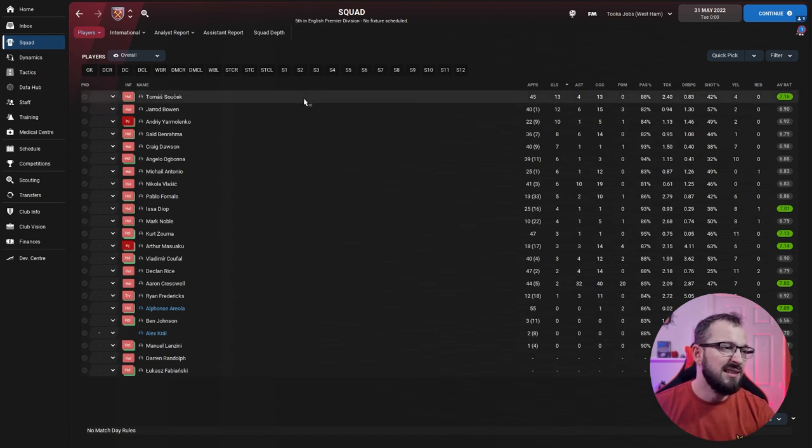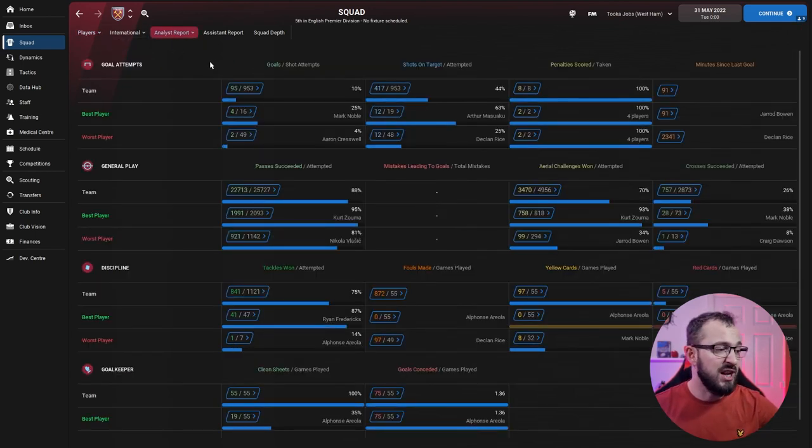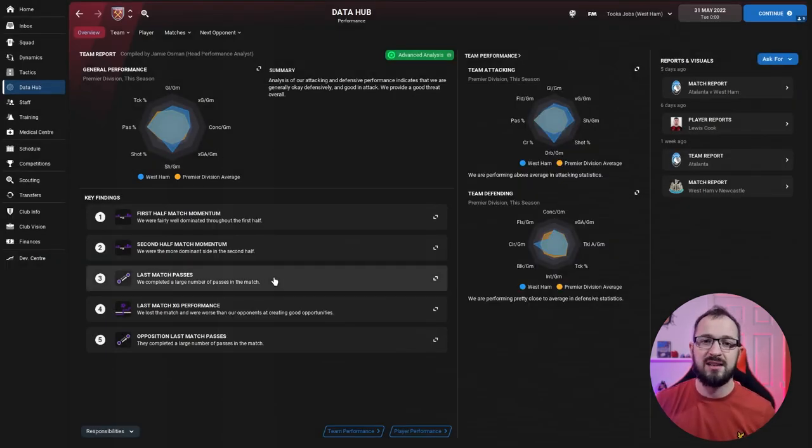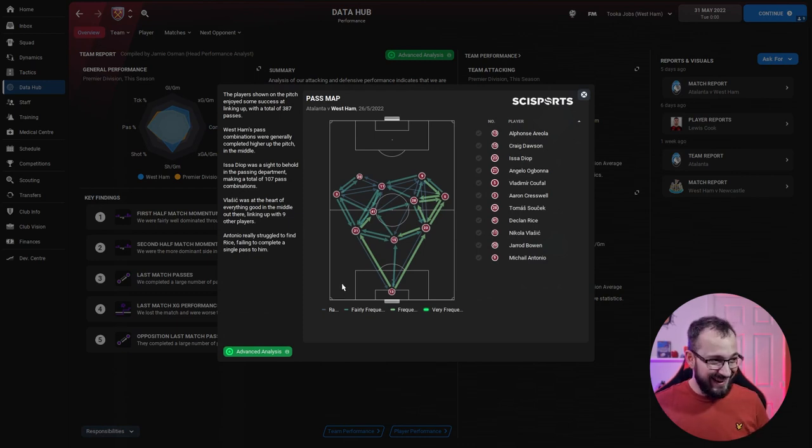West Ham's biggest scorers were Soucek and Bowen with 13 and 12, then Malenco with 10. Full numbers: 95 goals scored, 75 conceded — which is quite a lot. Looking at the data hub general performance, it's a little lower but solid in shots and goals. The last match passing visual looks excellent — you can clearly see the three defenders, wingbacks in offensive positions, the three strikers with the deep lying forward sitting deep, and the two attacking volantes.